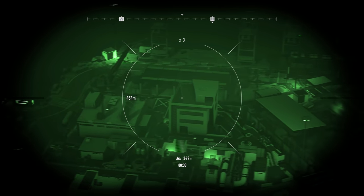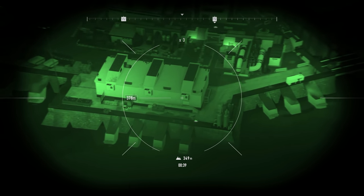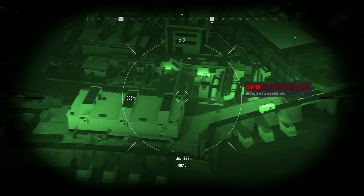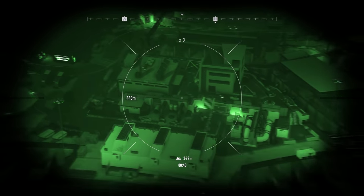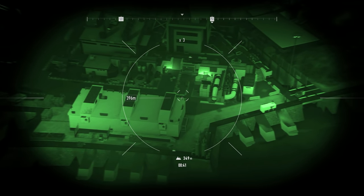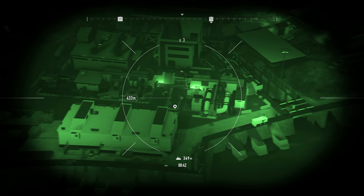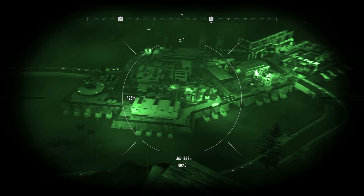I think we're good for now. We can parachute in. Wait, there should be another sniper somewhere. Yeah, I see him. 420. Good number. Talking about another one. Yeah, where is the other one? Over here. Nice. All right, we're good to go. Okay, let's go.